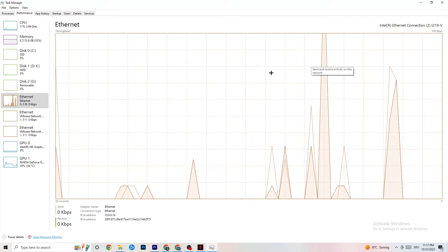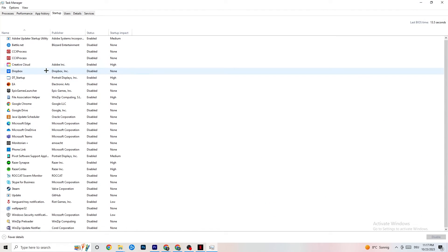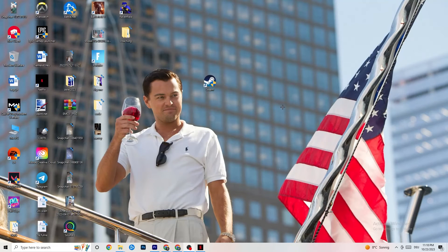Also check your startup apps — sometimes when your PC starts, apps in the background consume your internet connection automatically. This is especially important for people who don't have high-performing Wi-Fi or a strong router. Ending those startup tasks that use your internet will help a lot with this issue. You can also restart your PC afterward to apply everything.